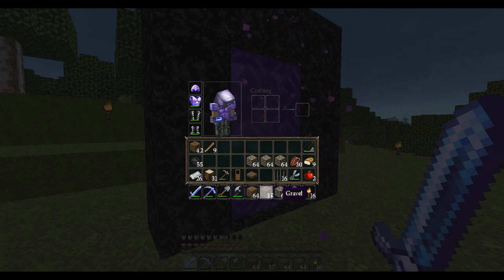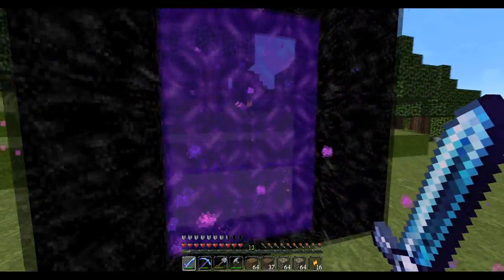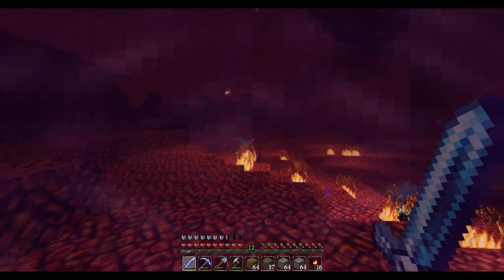We're also going to take gravel, because you never know where the portal is going to be — you could be way up high. We're going to take a door, some iron bars, and dirt. Okay, let's get to it. Just stand in the portal, wait a few seconds, and voila — we are here.